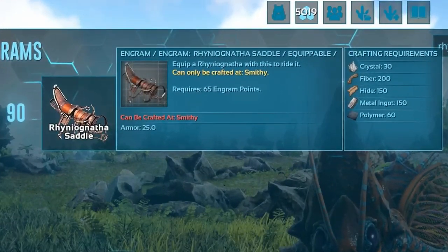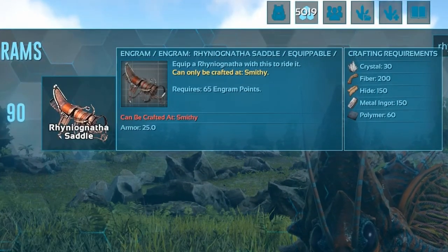The Raniognatha saddle can be unlocked at level 90 using 65 engram points and can be crafted with the following resources.